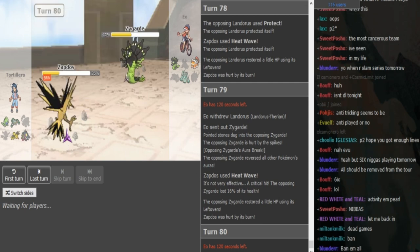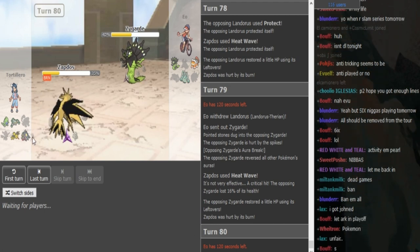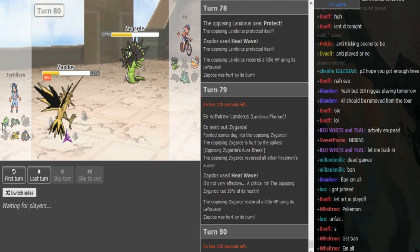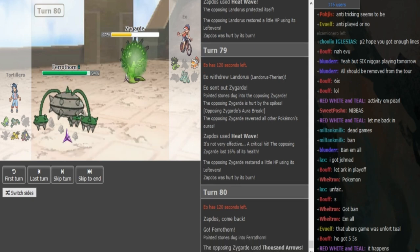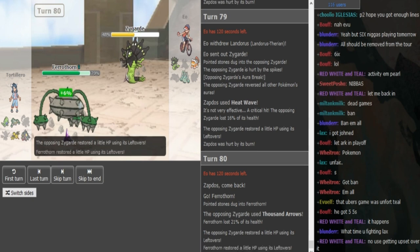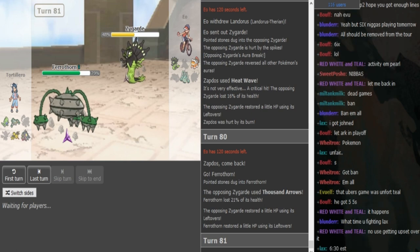EO can just Thousand Arrows here to get some chip damage on Ferrothorn. Gondra's gonna switch to Ferrothorn most likely here — there's not really a point in Subbing, he's just gonna Thousand Arrows to get some chip on the Ferrothorn. There's no point in Dragon Dancing either at this point — I think what he's gonna do is just Thousand Arrows because he wants to get some more lefties. Now he can go into Celesteela — because if you Protect here with Zygarde and he goes for Spikes, it's kind of bad.